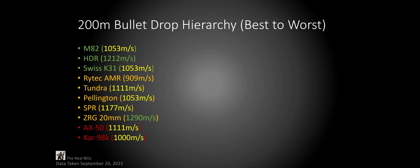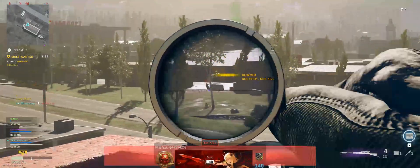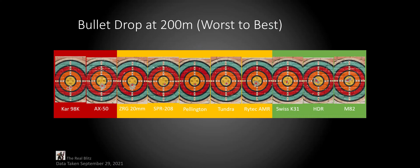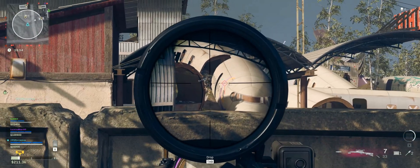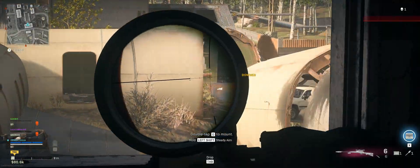Another thing that may surprise you is that the Swiss K31 has one of the best bullet drops here. And the weirdest thing to me was that the ZRG has the best bullet velocity, yet it is near the bottom of the bullet drop charts. This is what it looks like when we arrange them into three categories. Red means you're going to have to aim slightly above the head to guarantee a headshot at 200 meters. Yellow means you have to aim towards the top of the head. And green means as long as you aim anywhere on the head, you're definitely going to get a headshot. So at 200 meters, a better bullet velocity does not guarantee a better bullet drop.